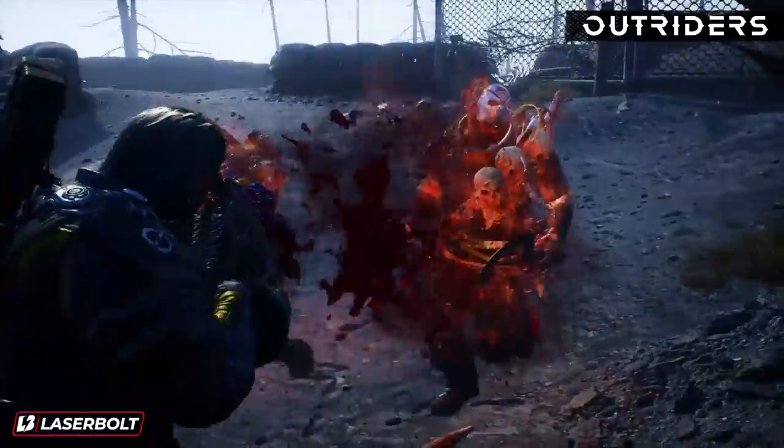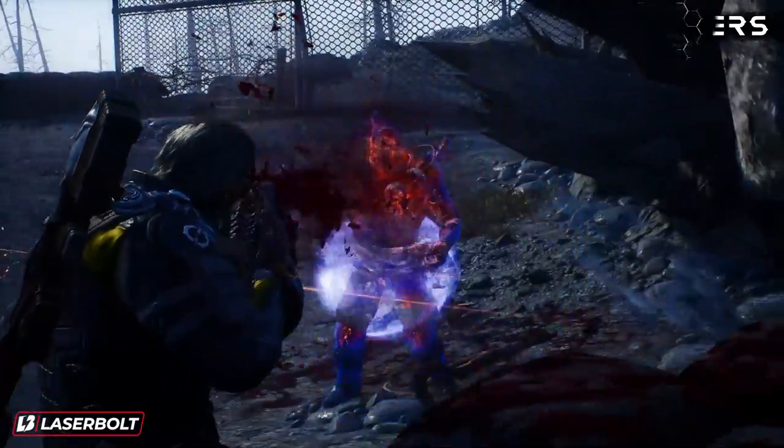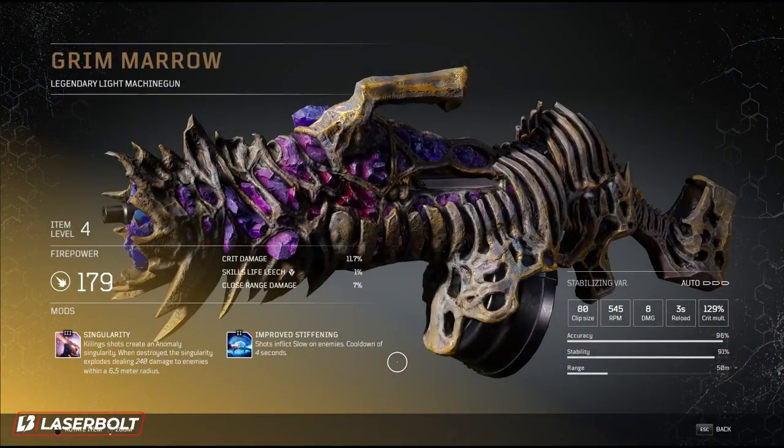That is how you get the legendary Grim Marrow. Just a quick overview of the weapon: it's item level 4, firepower 179, crit damage 11.7, skill life leech 1, close range damage 7. It comes with two mods — Singularity: killing shots create an anomaly singularity, and when destroyed the singularity explodes dealing 240 damage to enemies within a 6.5 meter radius. It also comes with Improved Stiffening: shots inflict slow on enemies, cooldown 4 seconds — a level 2 mod and also a level 3 mod.